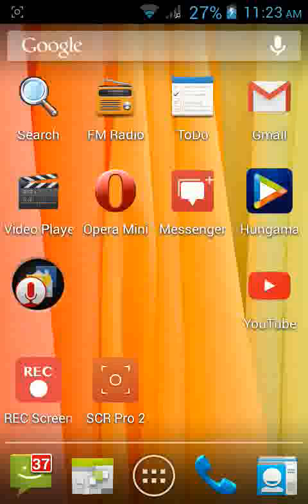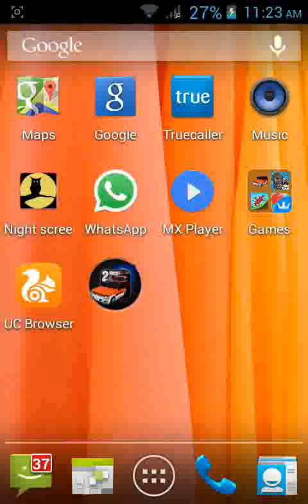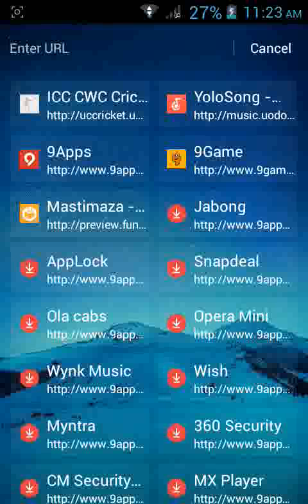Hi guys, today I'm going to show you how to download Mini Militia toggle mode and how to use it. First, download UC Browser and open it. If you do not have UC Browser, download it from the Play Store.